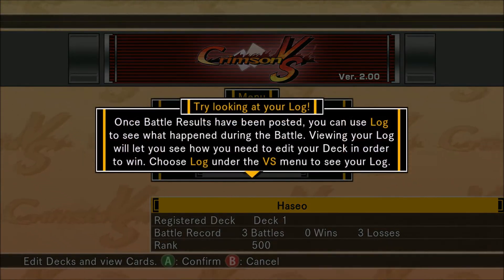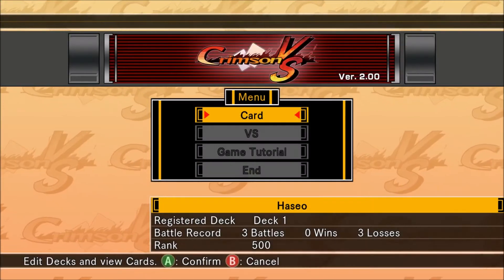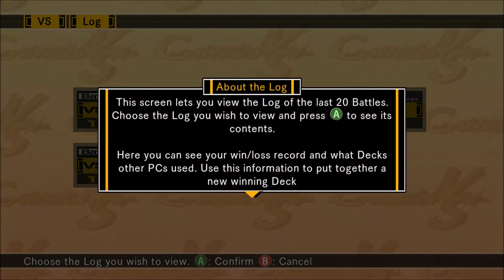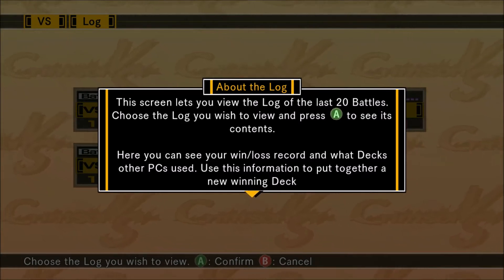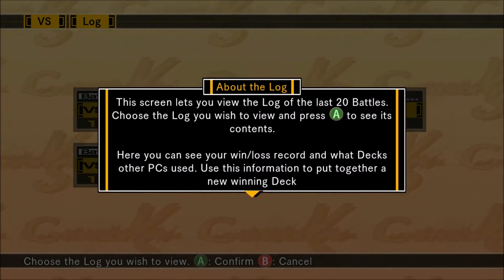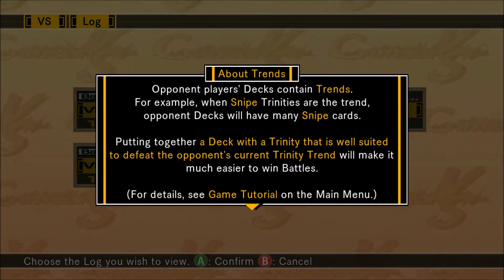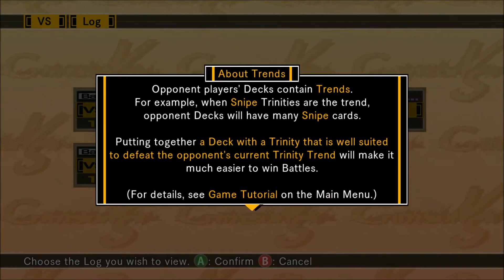Once battle results have been posted, you can use a log to see what happened during the battle. Viewing your log will let you know how you need to edit your deck in order to win. Choose the log under the Versus menu to see your log. This screen lets you view the log of the last 20 battles. Choose the log you wish to view and press A to see its contents. Here you can see your win-loss record and what decks other PCs use — use this information to put together a new winning deck. When snipe trinities are the trend, opponent decks will have many snipe cards. Putting together a deck with a trinity well-suited to defeat the opponent's current trinity trend will make it much easier to win battles.